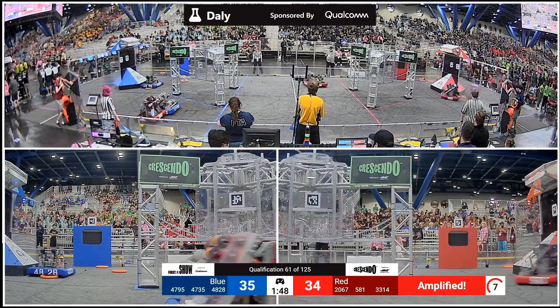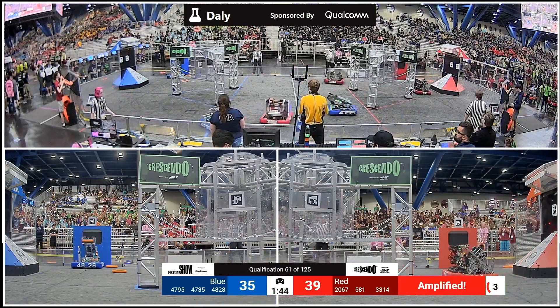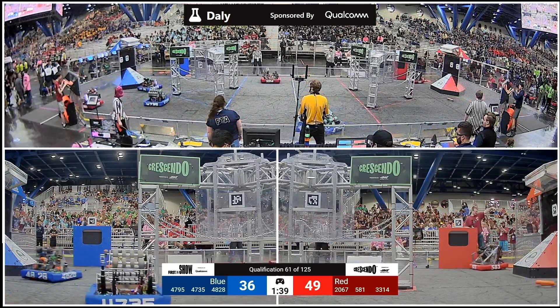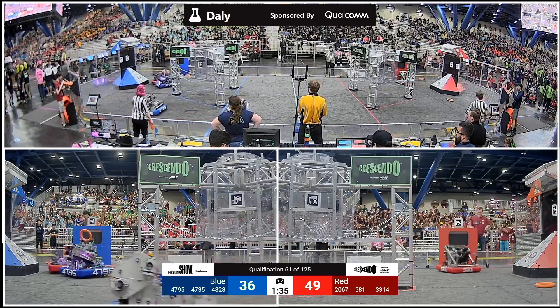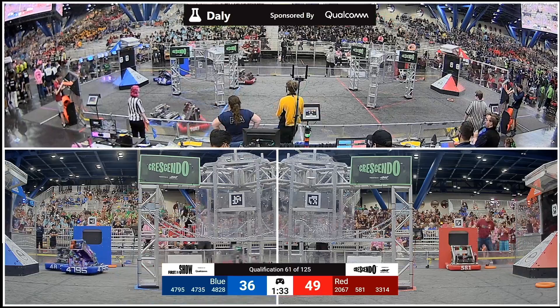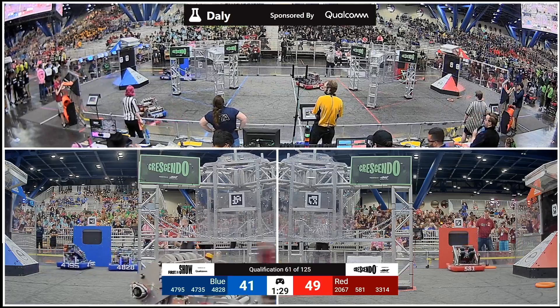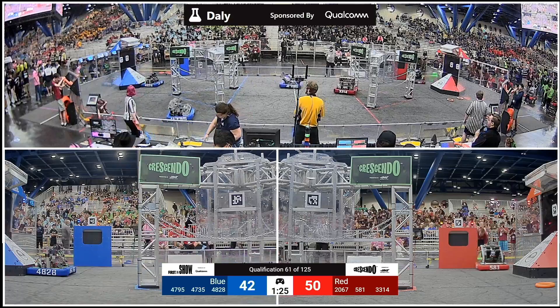581 stealing one of those notes from their opponent's source, now looking for more ammunition — they got it. Up and in for the Red Alliance. And another pass from Apple Pie over the top. 4795 doing the same job here for the Blue Alliance. Blue Alliance is locked in co-operation as well, and they're looking for one more note to start amplifying. 49-41 — it is close.